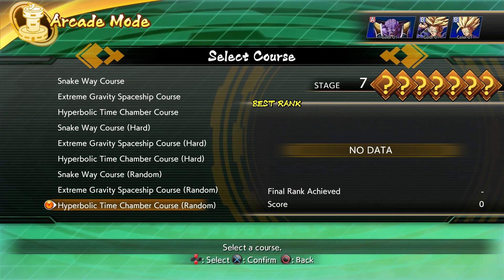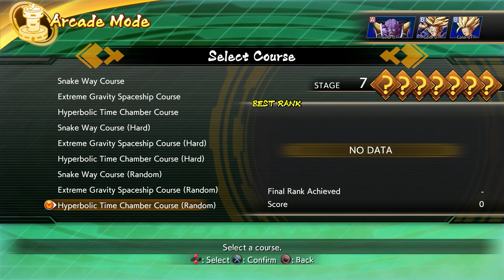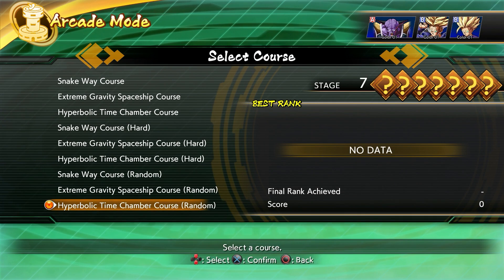The game has updated on all consoles — PC, Xbox, and PS4. It has not come to Switch yet; the update is supposedly dropping tomorrow on Switch. But for the other three platforms, the update is out and available. Once the update comes out, it throws UI Goku into the random pool of courses in arcade mode.